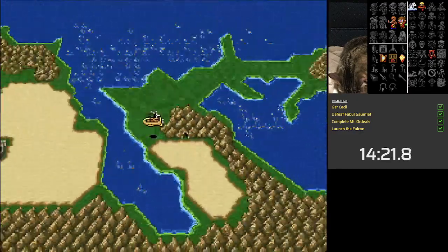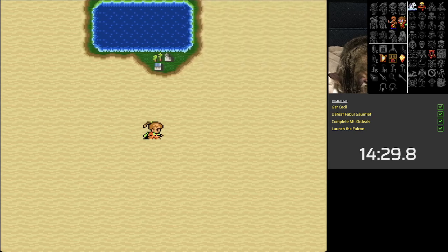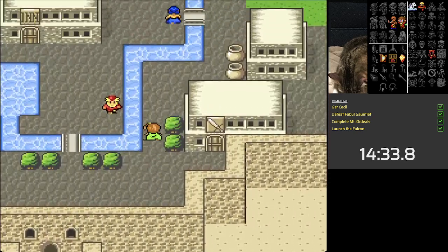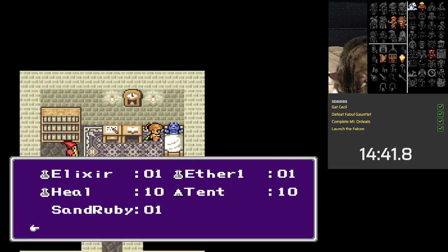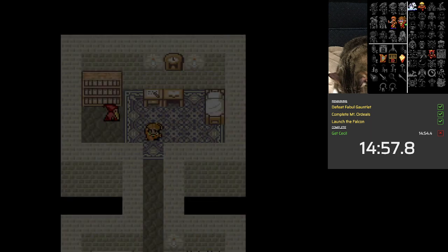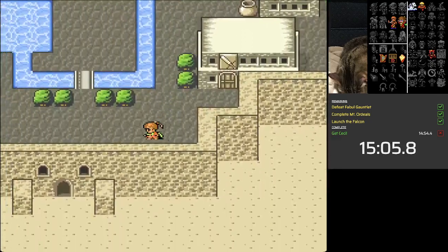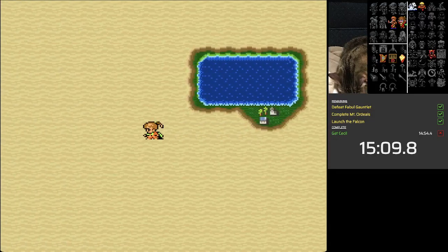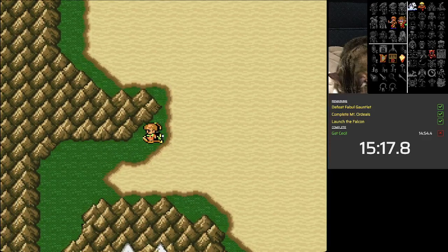We're nowhere near strong enough for Baron Inn yet. I think we do Ordeals before Baron Inn honestly, with how weak this party is. Cecil's objective done — heal and objective, I'll take both. I might peek Baron Inn... let's do it, what's the worst that could happen? We're never using this package, it's just gonna sit in my inventory for the whole game. I'm not sure I want Porum tanking Baron Inn but I think she's gonna have to.